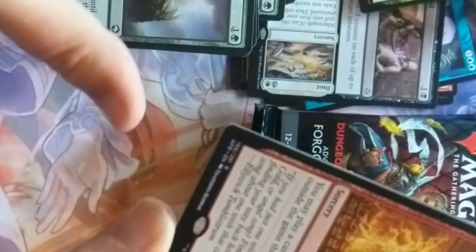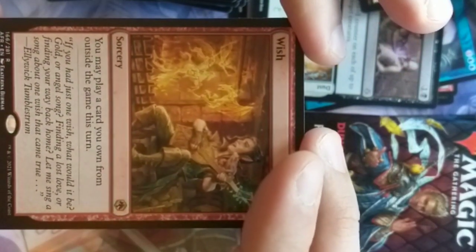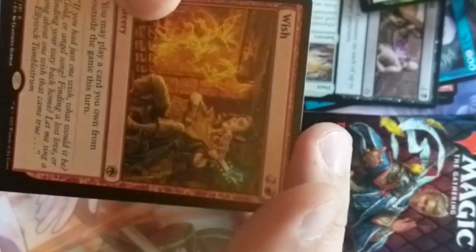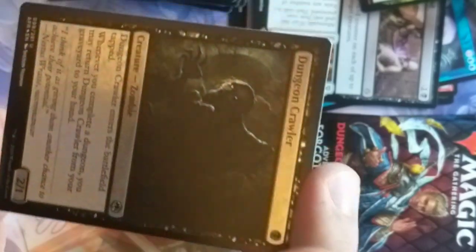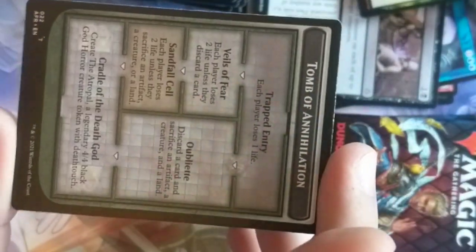We got ourselves Wish — the most powerful spell in the game. It's a 9th-level spell. You may play a card you own from outside the game this turn — yep, that's what Wish does. It's a little weird in red, but whatever. Dungeon Crawler foil. And Tomb of Annihilation.